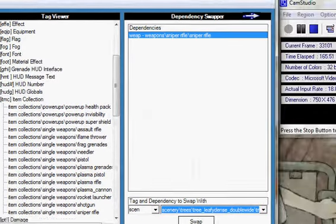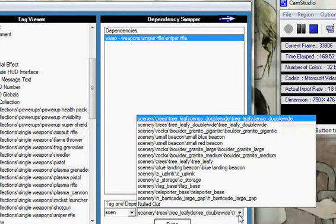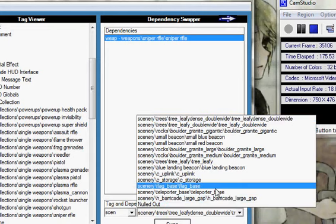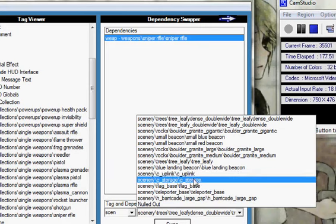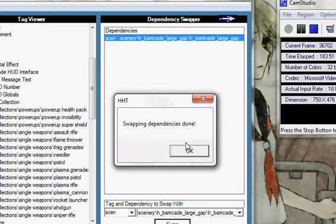Move this over so you can see — there are things like trees, uplinks, barricades. Let's say you want a nice barricade. And it's done.